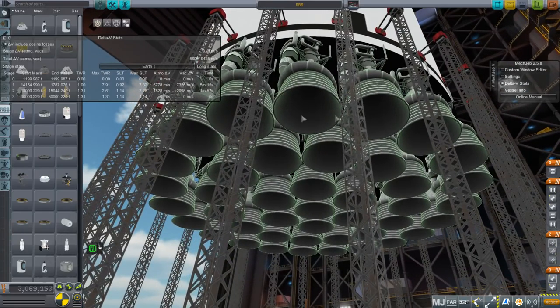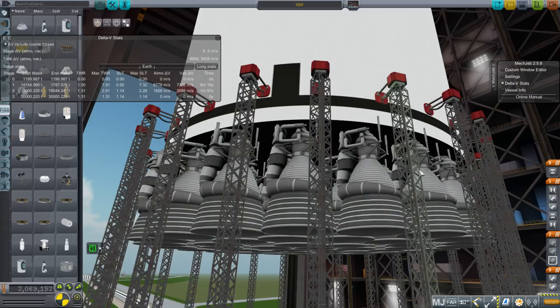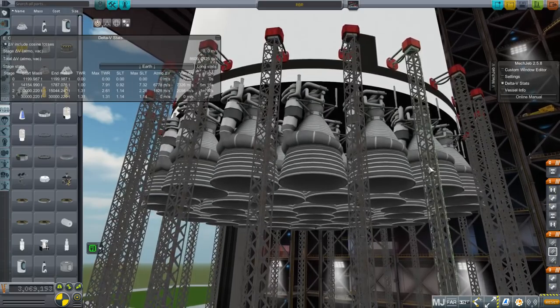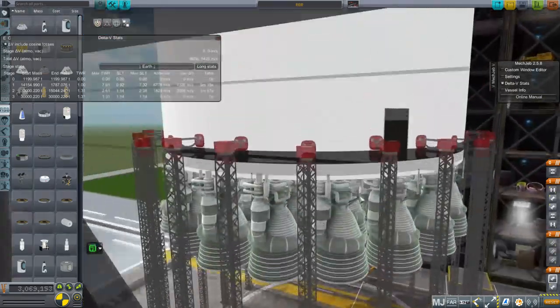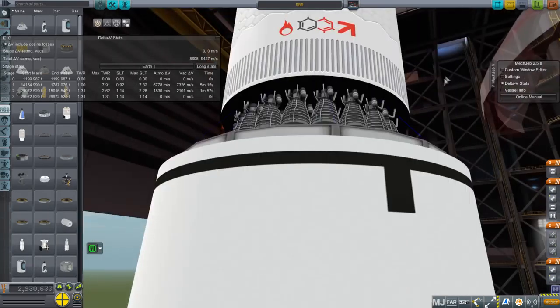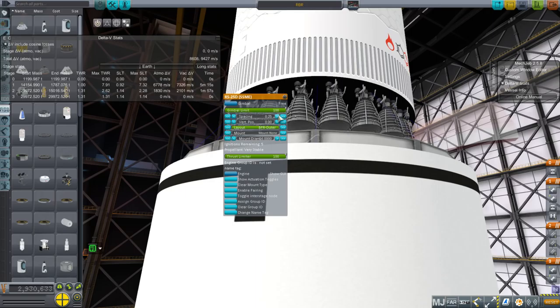I've sized it so that it's carrying 4% of its liftoff mass. If I manage the trajectory correctly, I know this would work. There's a lot less engineering know-how that goes into something like this. The idea I came up with before opening KSP was to have 42 F1A engines. The second stage has RS-25 models — though we could space them a little bit more, as both stages seem a little bit tight.